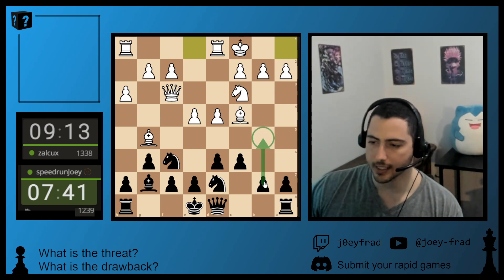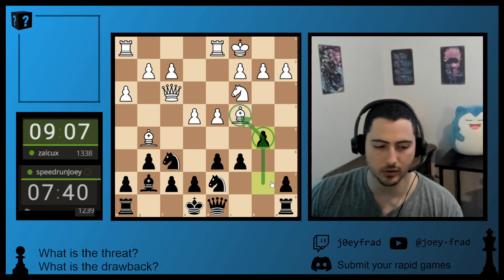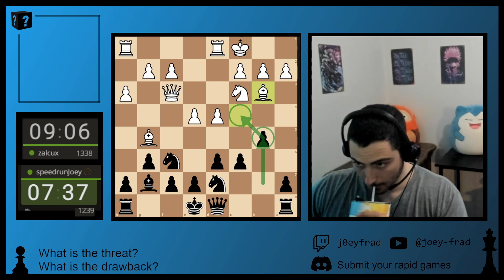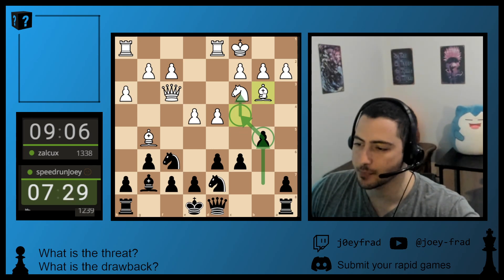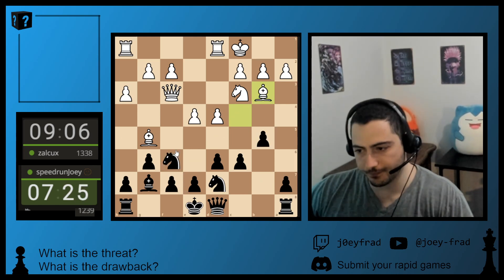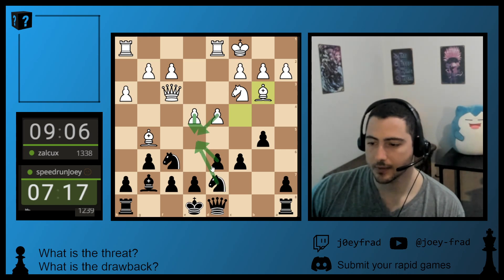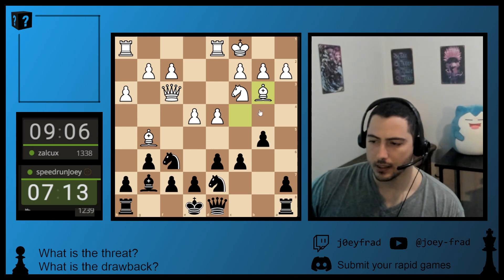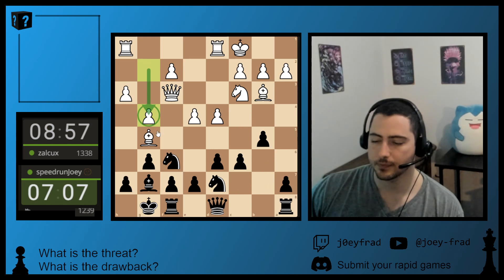Now that he's castled queenside, maybe I start with a tempo move that gains space. Let's go with the immediate b5 — he comes with tempo and I get to pawnstorm his king before he pawnstorms me. He goes bishop back, trying to stay on the diagonal. If he pushes and I take, take — well, my queen is in the way. He's double attacking here, so I should probably just castle to protect this pawn, get my king safe, and then start some stuff on the other side.